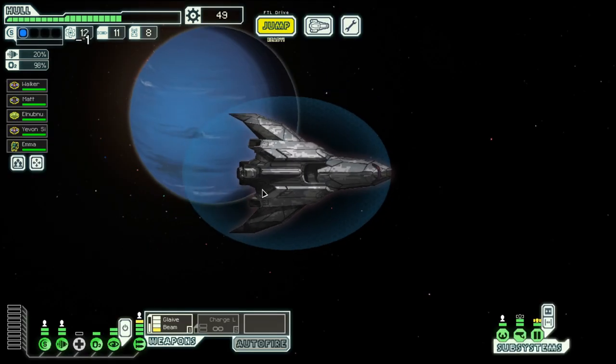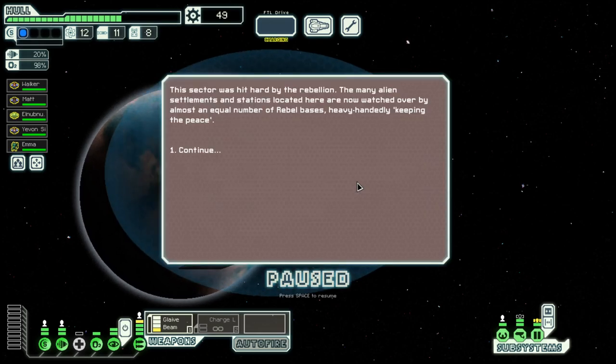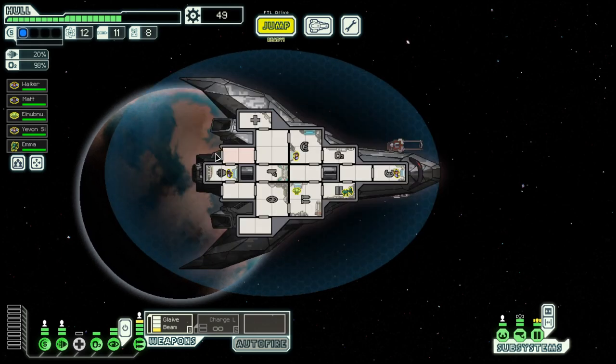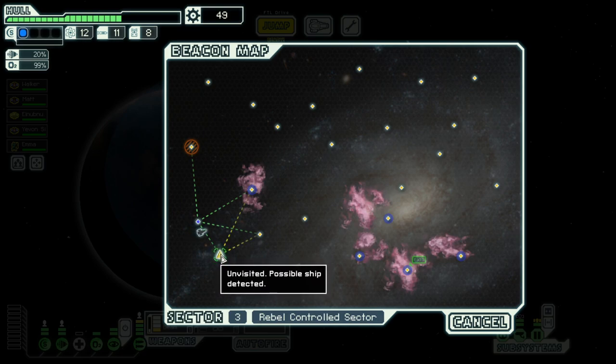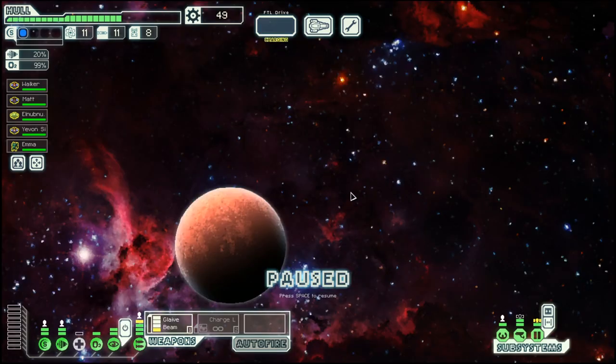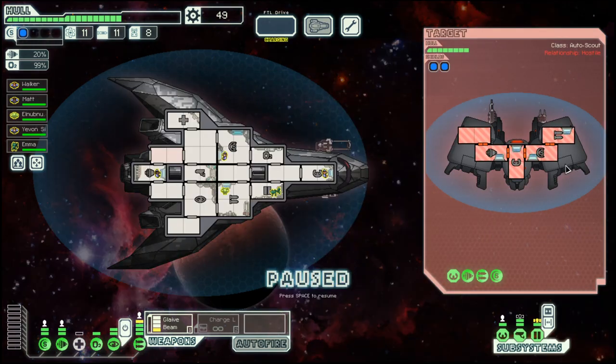Hello, boys and girls! My name is Arzasi and welcome back to Season 31, Episode 3 of my FTL Series. We are in the Stealth Cruiser. So far we made good, but we need to do better. We need more scrap, we need more of everything. So, let's go ahead and do some fighting.